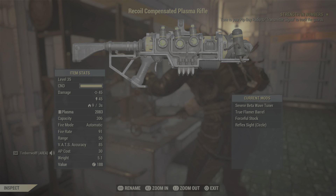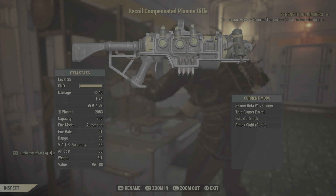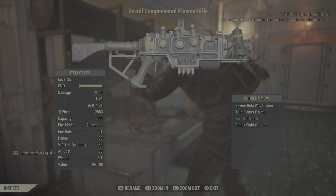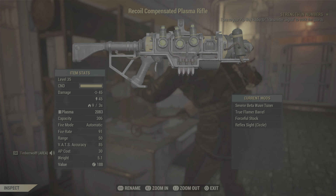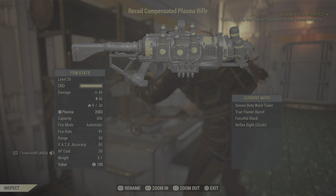I already heard somebody echoing, 'Oh, you want an Align Flamer.' Seriously, it doesn't really make a big difference. I know that's going to kick you in the nards and completely contradict everything you've ever heard all over the web, because everybody says align flamer, align flamer, align flamer. Is the align flamer better than the true flamer barrel? Maybe — maybe by a point or two. Is it going to make that big of a difference? Not at all. You just saw me melting super mutants like no problem. So the true flamer barrel — buy that from the Pleasant Valley train station, along with the Severe Beta Wave Tuner, Forceful Stock, and Reflex Sight, which I got by farming and scrapping plasma rifles off Blood Eagles. That's how I built this bad boy.